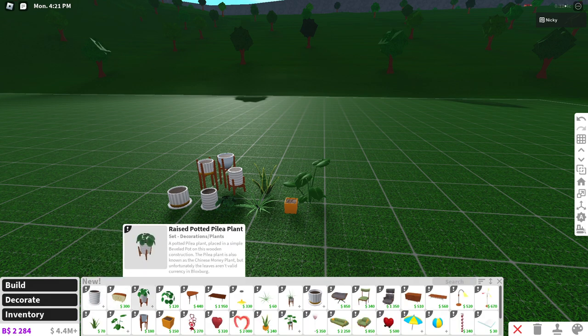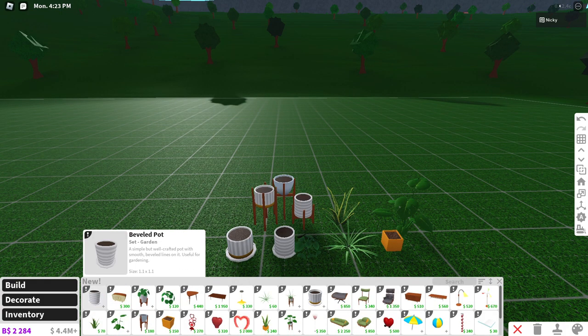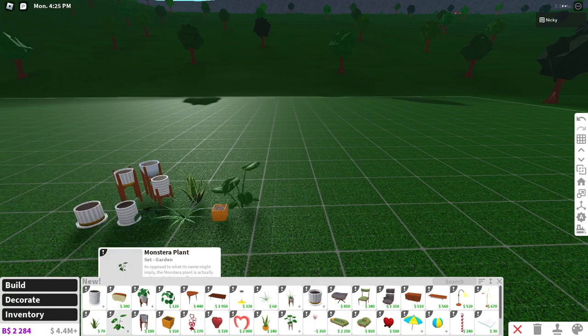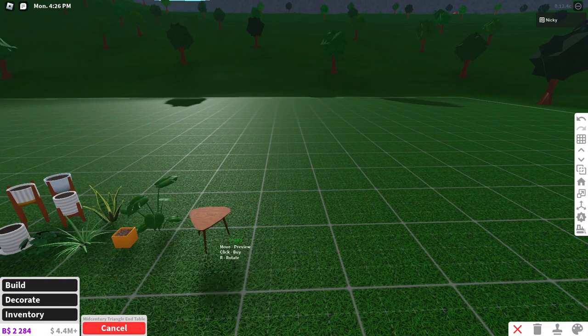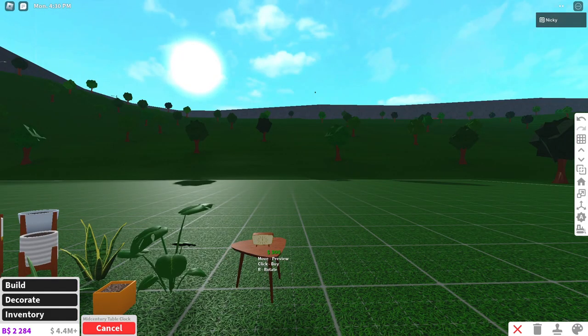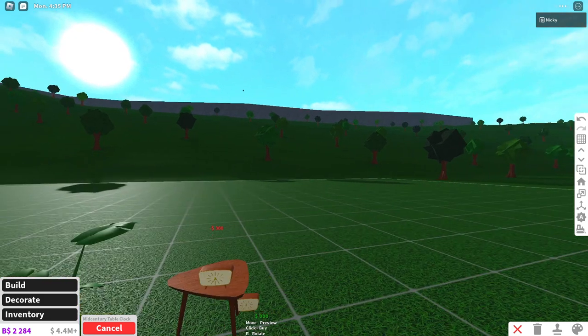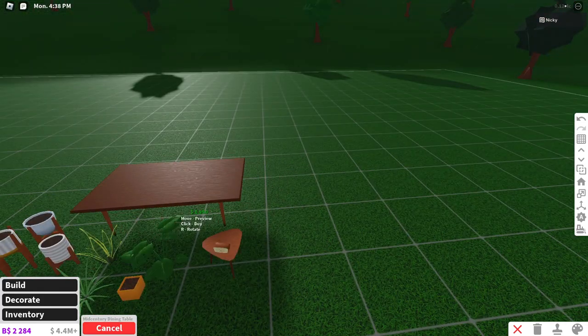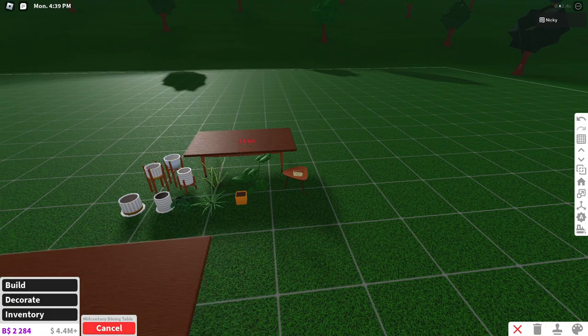Now in the decoration category, we have a beveled plot and new mid-century items. For anyone who builds mid-century homes, we got a new mid-century table clock — it looks good for a grandma-type home — and a mid-century dining table.